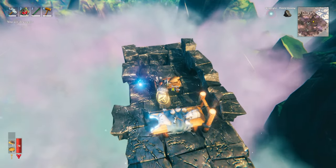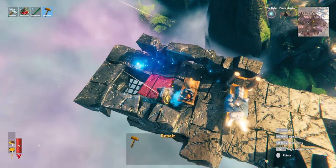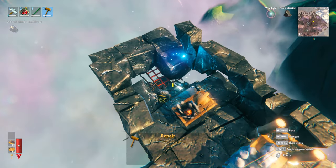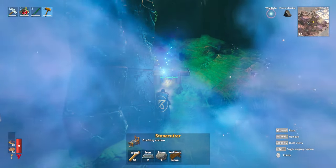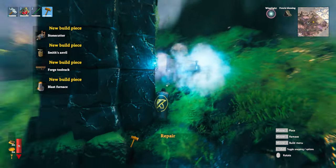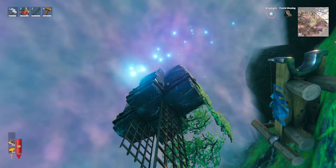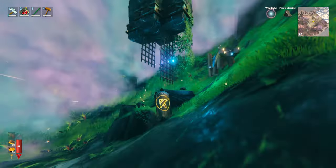If you make up a stonecutter and also a forge, then when you find all of these structures, you'll be able to get all of this black marble by just destroying it. These iron cachings — you can destroy those to get yourself a lot of iron as well. Realistically, you can get all of this stuff just with a stonecutter if you come down to the bottom and just take out all the bottom foundational pieces. Everything above will crumble, and this will get you a ton of black marble and also a ton of iron very quickly.